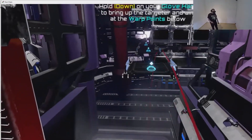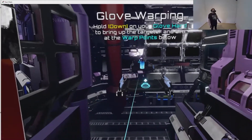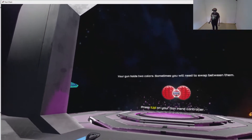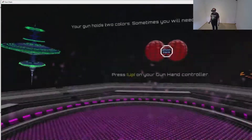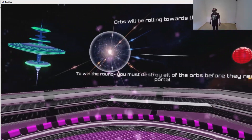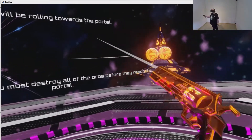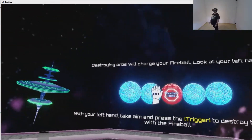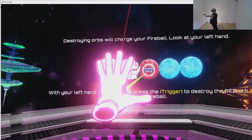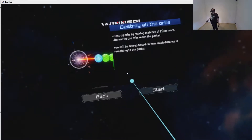As you know, my controller is a little bit busted, so I will be turning normally. Hold down on your glove hand to bring up the targeter and aim at the warp point — so these are predefined warp points. Your gun holds two colors; sometimes you will need to swap between them. Press up on your gun hand to swap. Orbs will roll towards the portal — to win the round, you must destroy all of the orbs before they reach a portal. That was a good tutorial. I think we know how this goes.